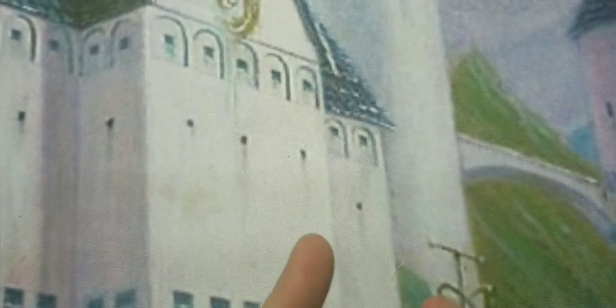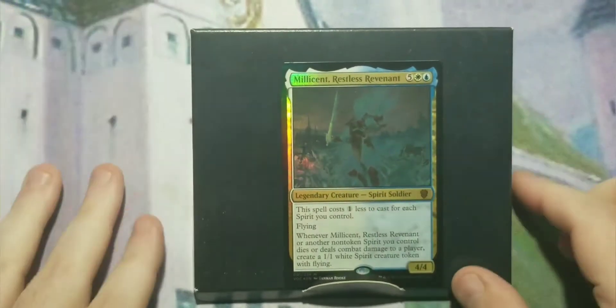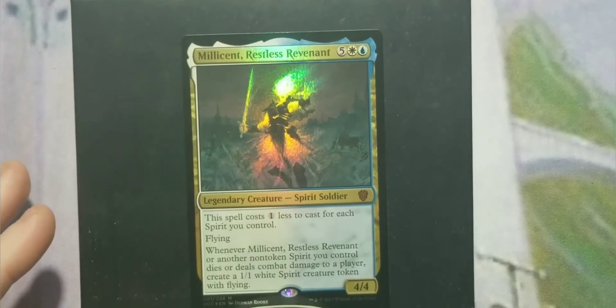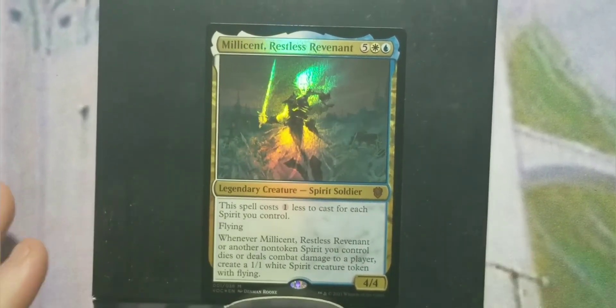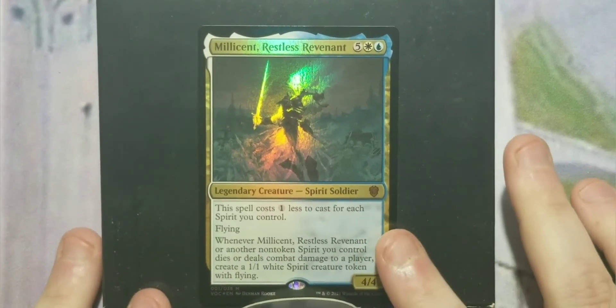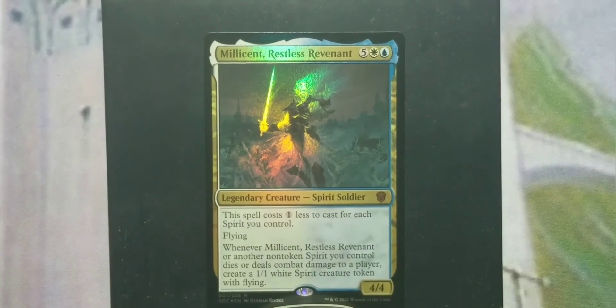The tokens include angels, spirits, thopters, spirit copies, and clues — so that's what's inside the box when you open the Spirit Squadron pre-con from Wizards of the Coast. It's not horrible, but the spirits chosen are a little underwhelming. So now I'm going to go into some upgrades to make it a little better, because while it's okay out of the box it really does need some help.